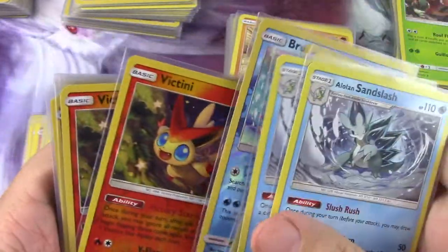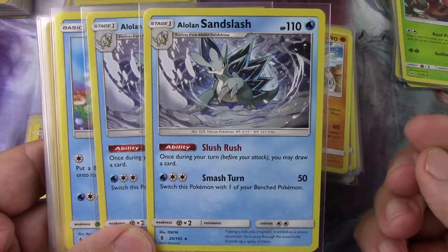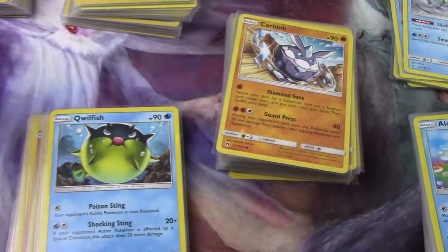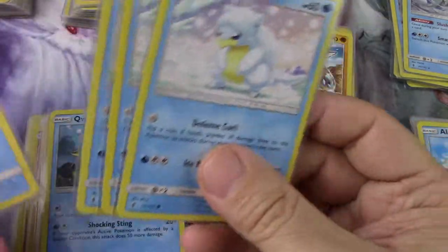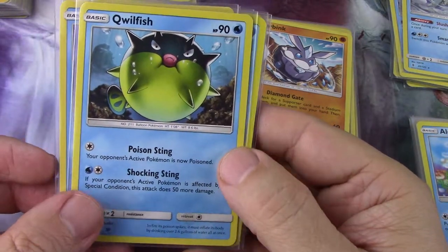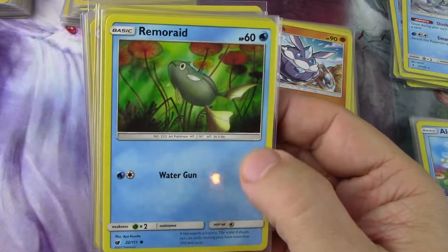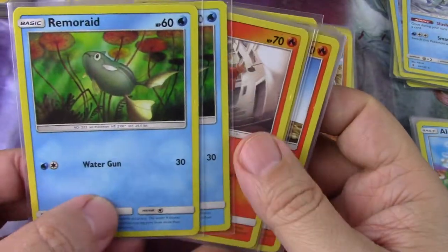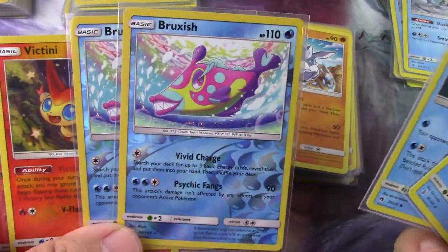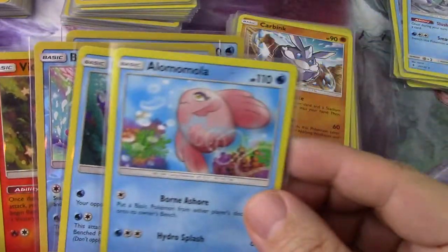I want to figure out how having multiple stages works out in the draft. For the stronger water cards rounding up to six, I have two Bruxish from one set, a Bruxish from another, and an Alolan Marowak.